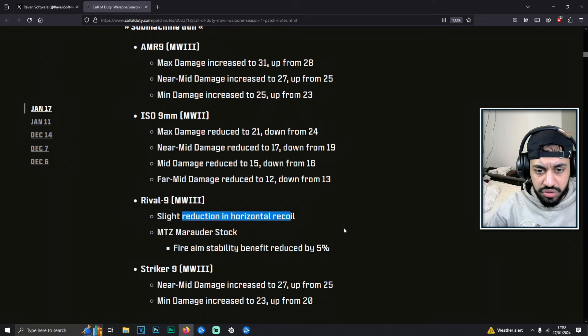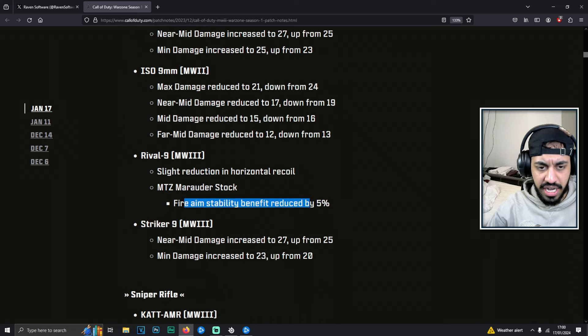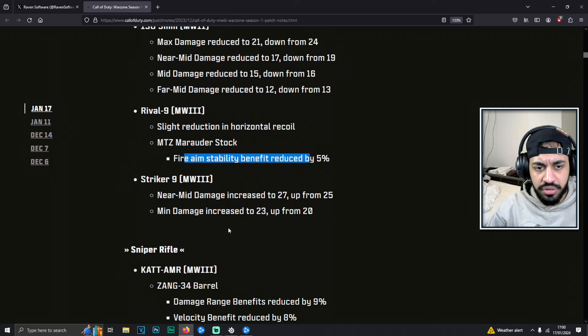Then we've got the Rival-9 with a slight reduction to horizontal recoil, which is really good. The aim stability benefit with one of the attachments also got buffed. The Rival is actually a solid choice when it comes to low recoil. The Striker 9 got near-mid damage and minimum damage both increased — so the Striker 9 is getting a buff.